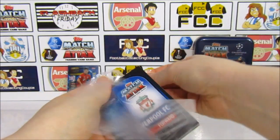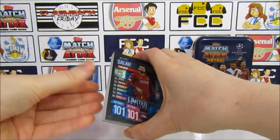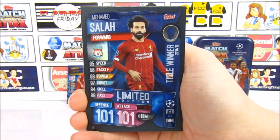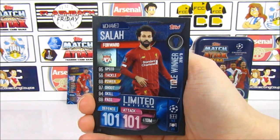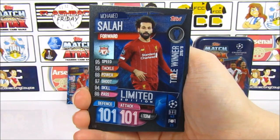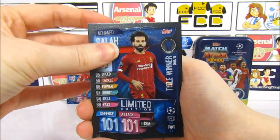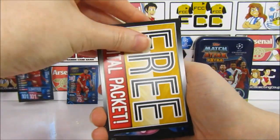Now let's look at the exclusive cards — these should all be Champions League winners. The limited edition is at the front. There it is — it's blue, which is new for this collection, and has 101 in defence and 101 in attack. A 101 limited edition! Even though it's a 101, it goes in the binder with the limited editions at the end of the checklist. We really love this — it's a cool idea. Hopefully there might be a 101 in the 100 Clubs too — maybe Salah.